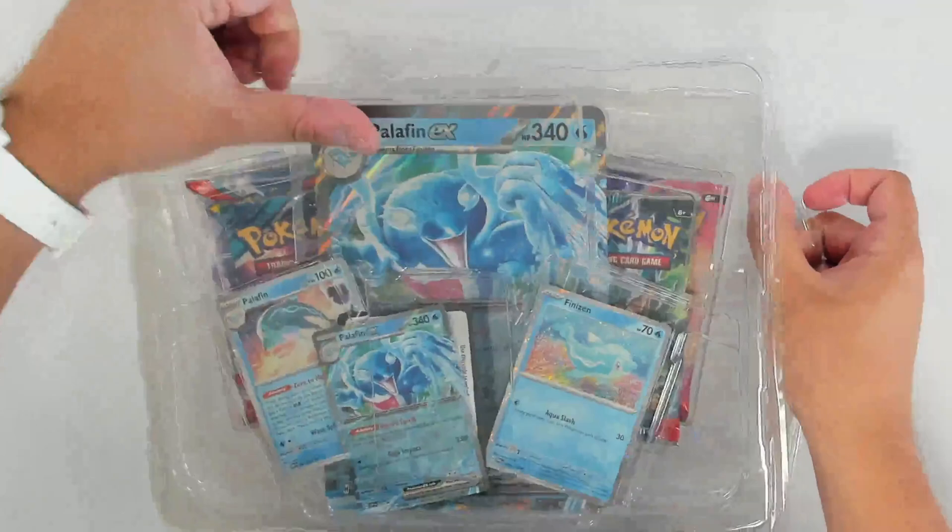And then our final Twilight Masquerade pack here is containing a code card, but also Basic Grass Energy, Phantump, Slugma, Swirlix, Tadbulb, Palafin there — which we got the promo for, so you can see a very slight difference, it's just different foiling, but great for your decks if you're looking for multiple copies. We got a Klefki, a Dipplin, Iron Leaves, a Fezandipiti, and an Infernape foil as the last one from our Twilight Masquerade pack there.